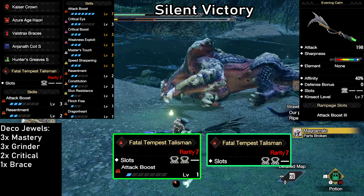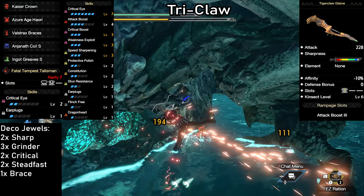Stun resistance is always welcome. Any kind of talisman that allows you to get 3 levels of attack boost would be perfect, but just having 2 level 2 slots already makes this plenty strong.